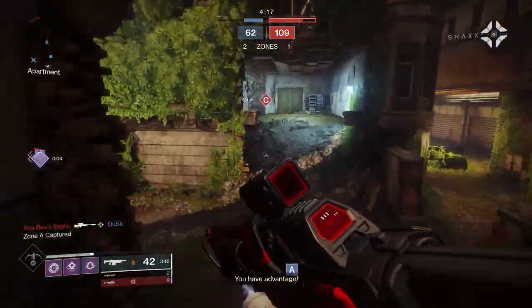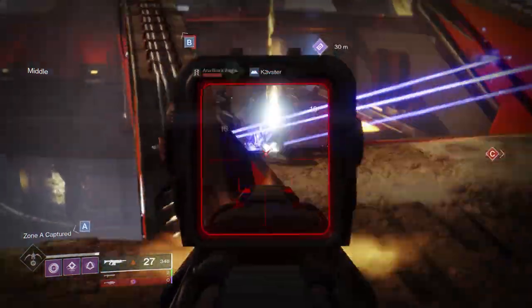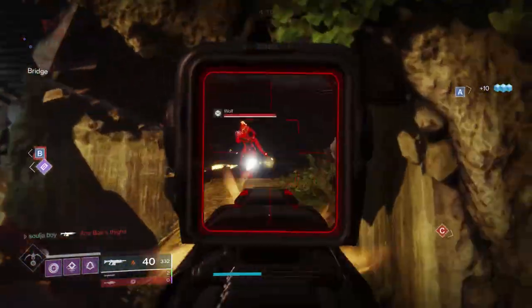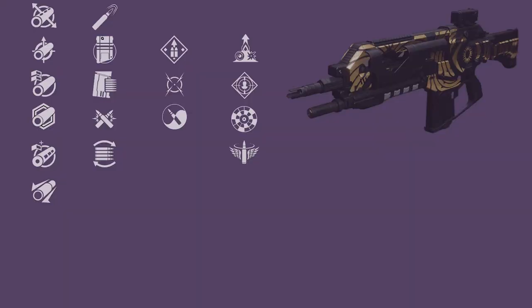In column three, you want Moving Target or Zen Moment. Zen Moment is a really good perk — being able to damage people and then getting more stability as you fire is an amazing perk. You can also go for Moving Target. Overflow is also available, which is a really good perk in PvE, as it allows you to overflow the magazine if you pick up special or heavy ammo.